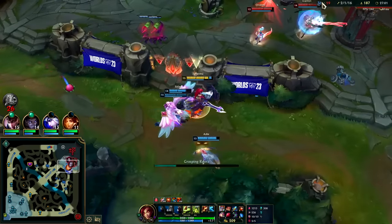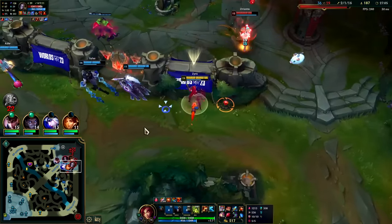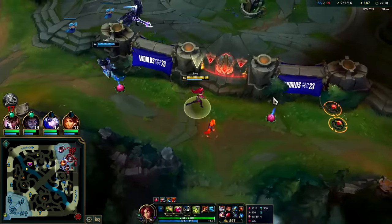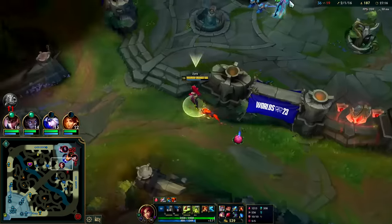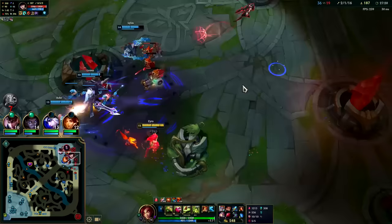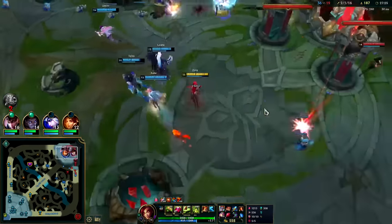I'm playing pretty far back. Imagine if one of these snares would connect - it'd be absolutely glorious. Getting just a single spit from a plant can be enough to mess up a fight and do a quarter of an enemy ADC's health.